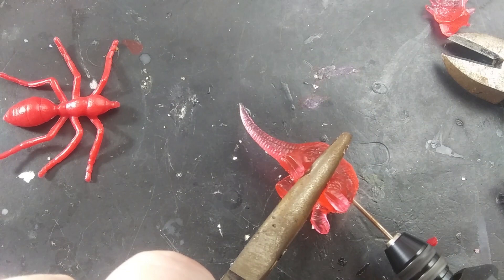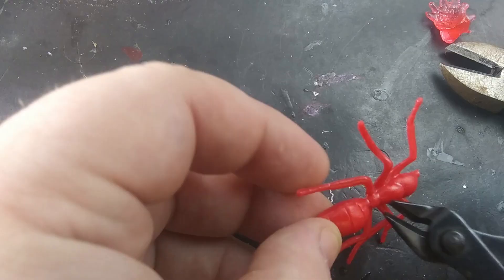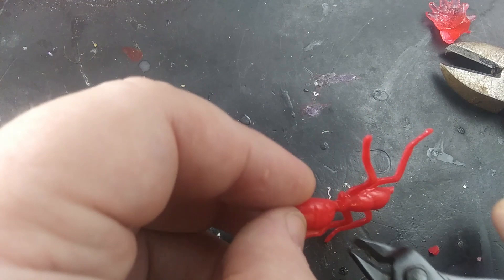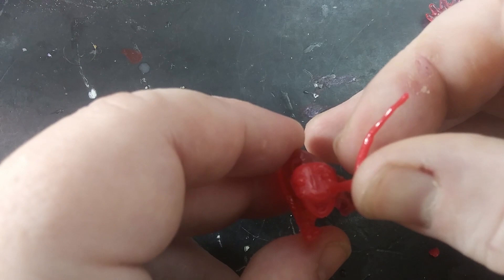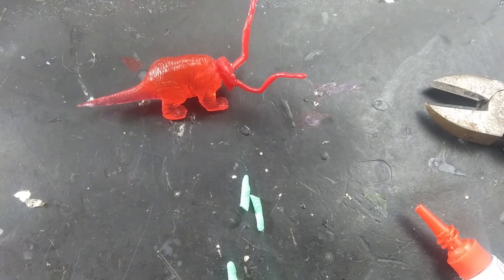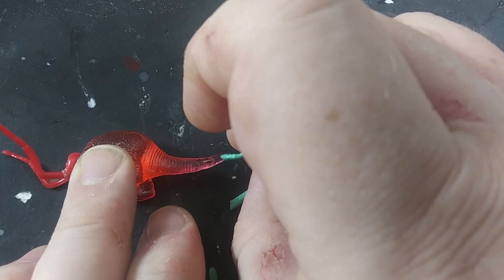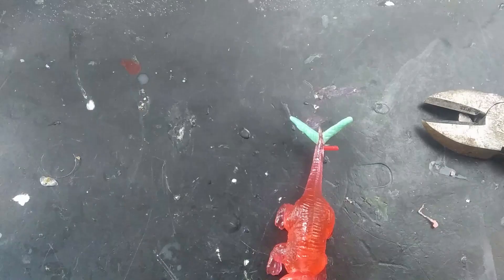The new head I chose has nice jaws and big eyes, but we'll need to fix those antennae. To make those, I just snip off two of the legs and glue them in place of the old shorter antennae. To make the flared tail, I snipped the tips off of two spider legs at an angle and glued them to the end of the dinosaur tail. Below those, I snipped some ends of the other ant legs and added those underneath.